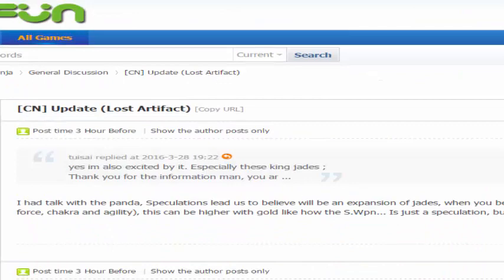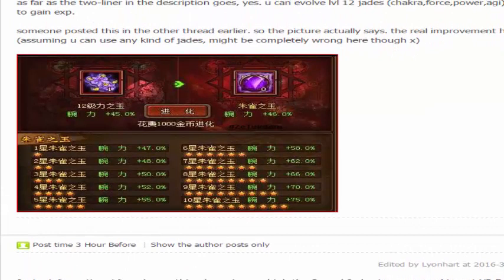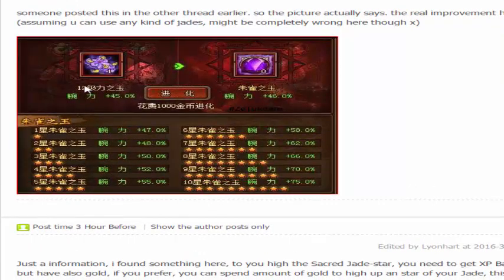One last thing I want to show you guys is how the Lost Jade looks. When you have your level 12, the person said it cost 1000 gold to upgrade into this, and then you can level up by using other jades or gold. So you guys can see — if you max it out to 10 stars it's 75%. That is crazy how much points it can increase.